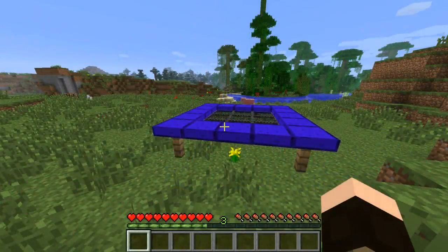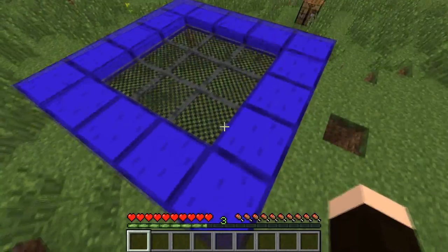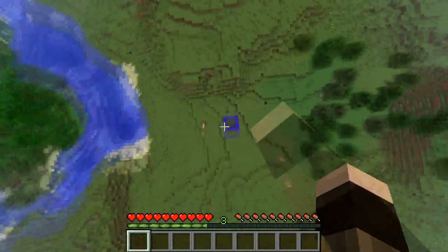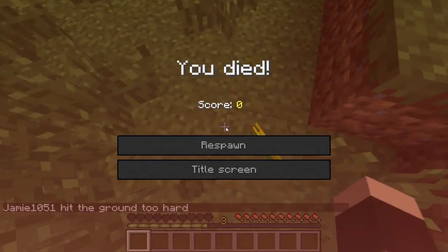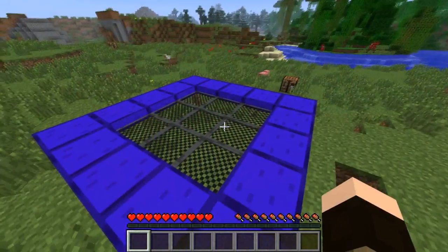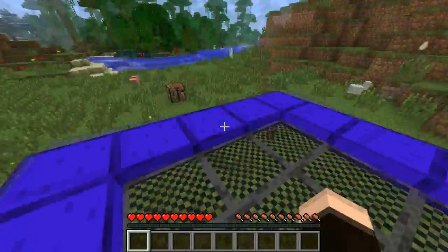The trampoline can shoot you from a few blocks up all the way up to the aether. Be careful, because if you jump up too high and don't happen to land on the trampoline again, you could very well kill yourself. By right clicking you can toggle how high you want to go.